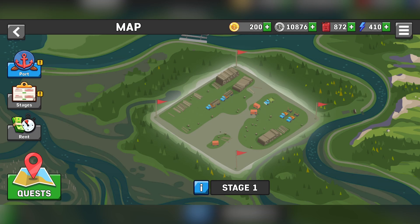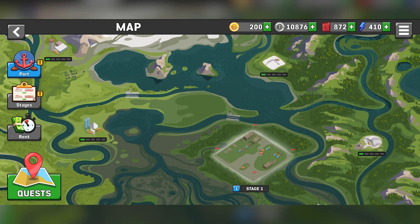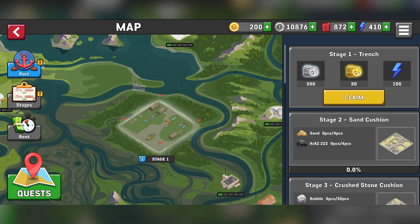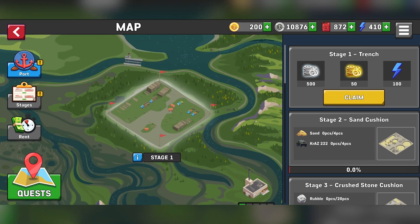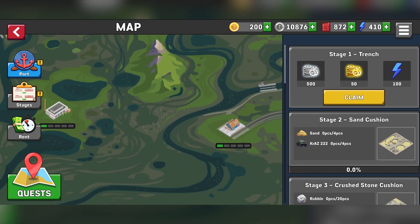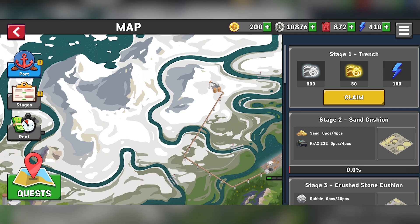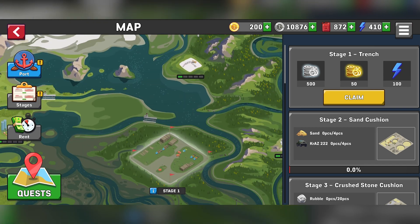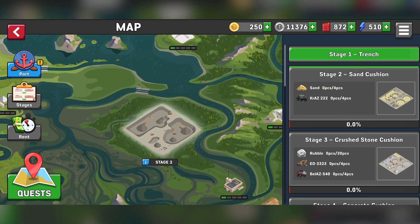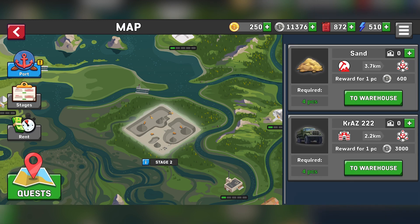This is where the nuclear power plant is going to be built — right here in the middle of nowhere. No good roads, no nothing. We can't fly or drive the stuff in — it all has to be by water. These are all the different places we can bring things from. We've completed stage one — the trench — where we used excavators and bulldozers to dig it out. Now on to the sand cushion stage.